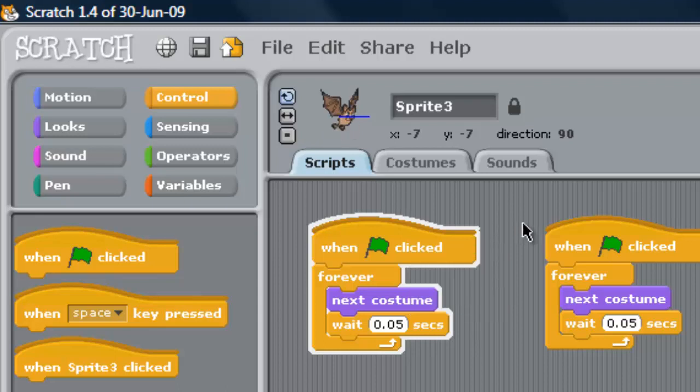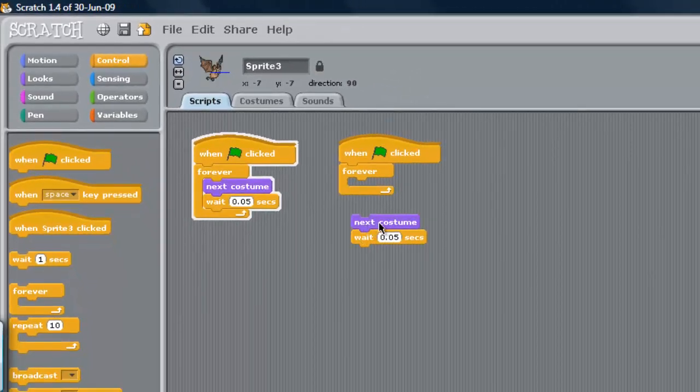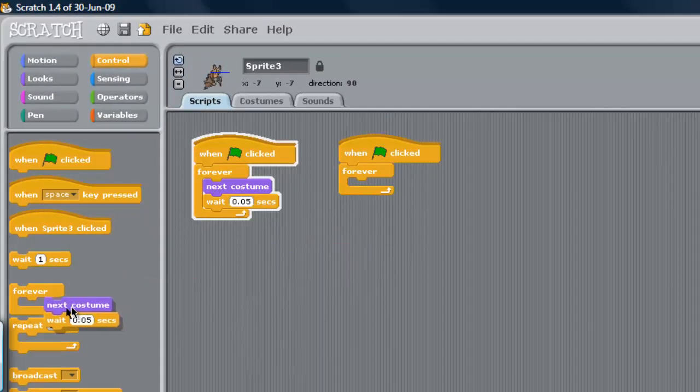If you have trouble duplicating, just ask your teacher — on the Mac it's a little bit harder to do, but pretty easy once you learn how. Once you duplicate that, we're just going to get rid of the stuff we don't need — the 'next costume' and 'wait' blocks. You want 'when green flag clicked' in a 'forever' loop, and it should just look exactly like this.